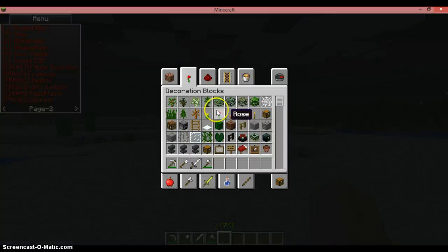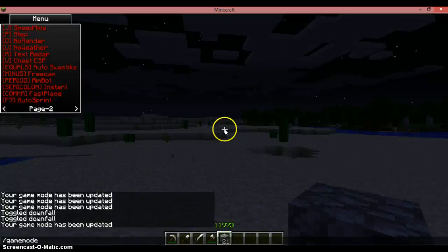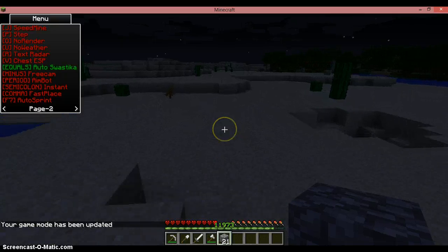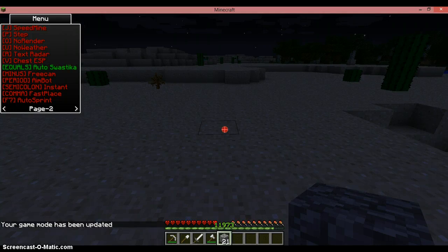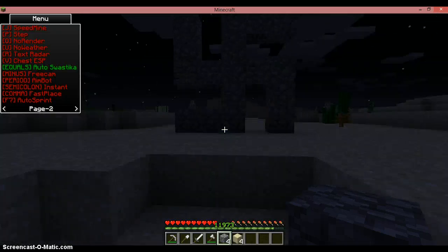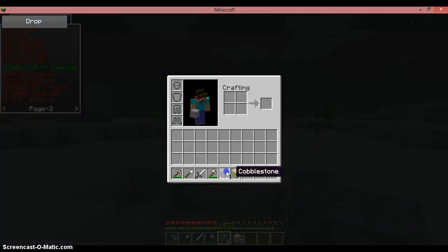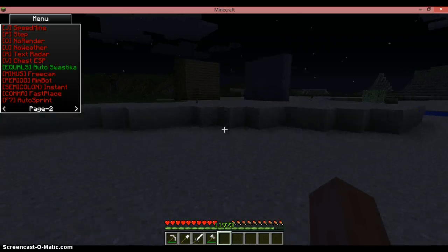Auto Swastika — brilliant piece of kit, I recommend it. What you want is in survival mode a stack of about 20 to 21 blocks. Hit equals to turn auto Swastika on. Next time you place a block with more than 20 blocks in that stack it generates a swastika. That is a brilliant tool for griefing — you can just piss people off day in day out with that.